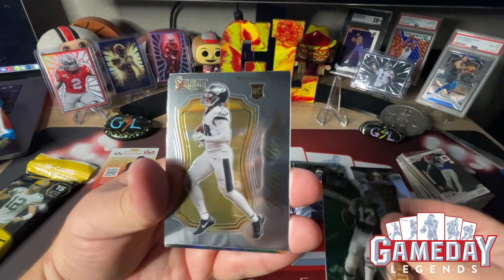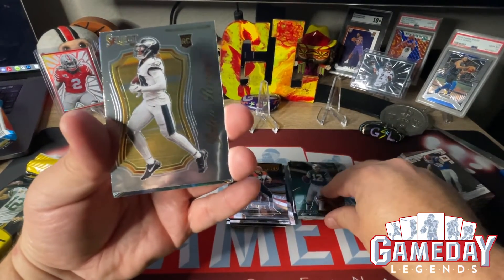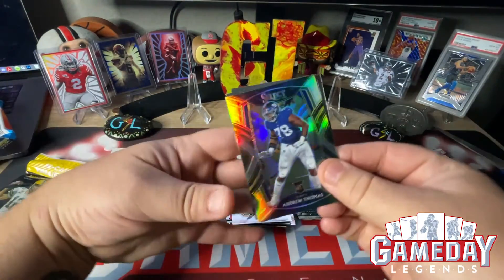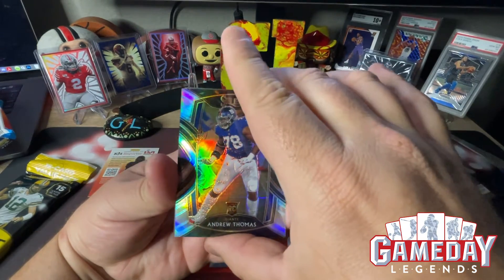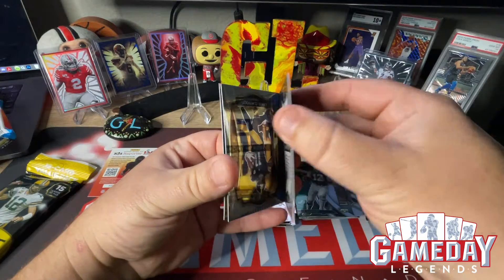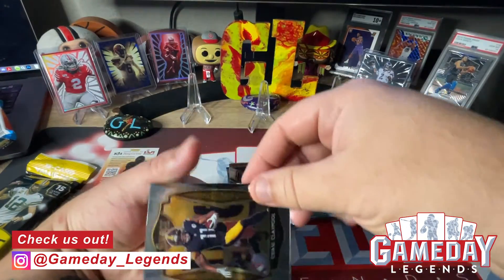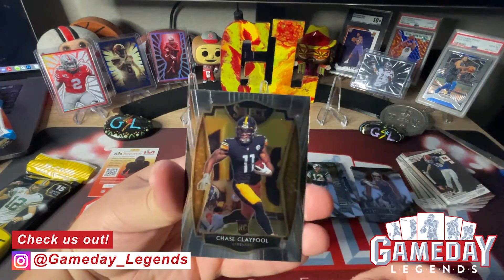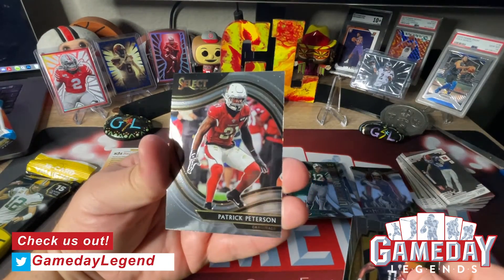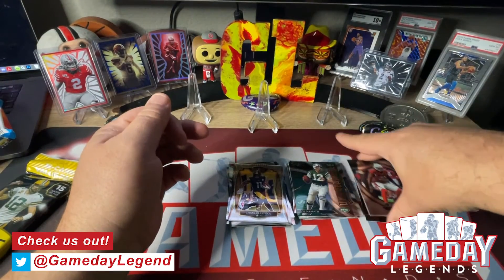Got a Select Certified of Jalen Rigger, very nice. And it looks like we have an Andrew Thomas as our silver — very cool. And then we got a Chase Claypool, and then we got a Patrick Peterson as our Field Level. Man, these packs are super awesome — so used to opening up megas and blasters, came across these fat packs a couple times.